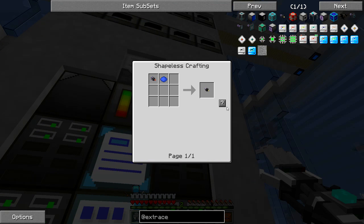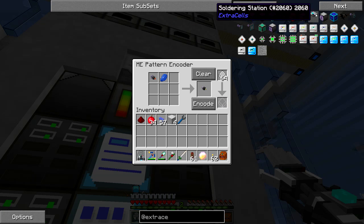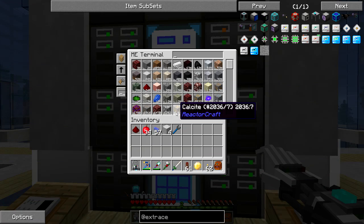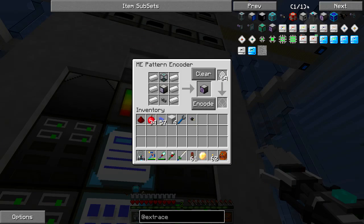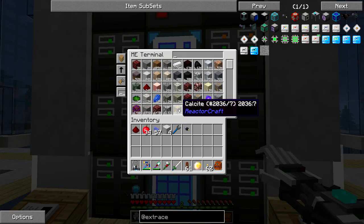There it is - the ME Fluid Storage Monitor. And there's a Fluid Level Emitter too - I didn't even know that was a thing. I need to make one of those. Lapis... and if you didn't know, when you're inside the interface and it's cycling through different items in the pattern, you can hold shift to stop that. Let me encode the fluid level emitter and the ME fluid terminal - that sounds like the access terminal we're going to need.